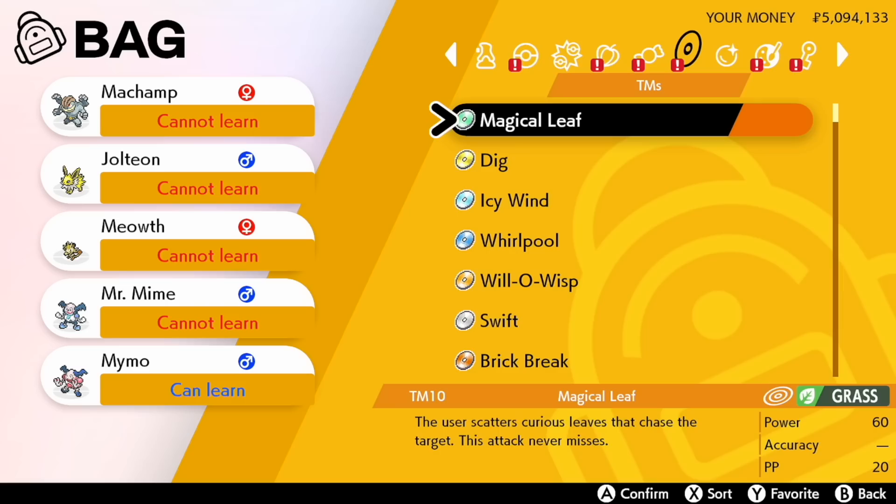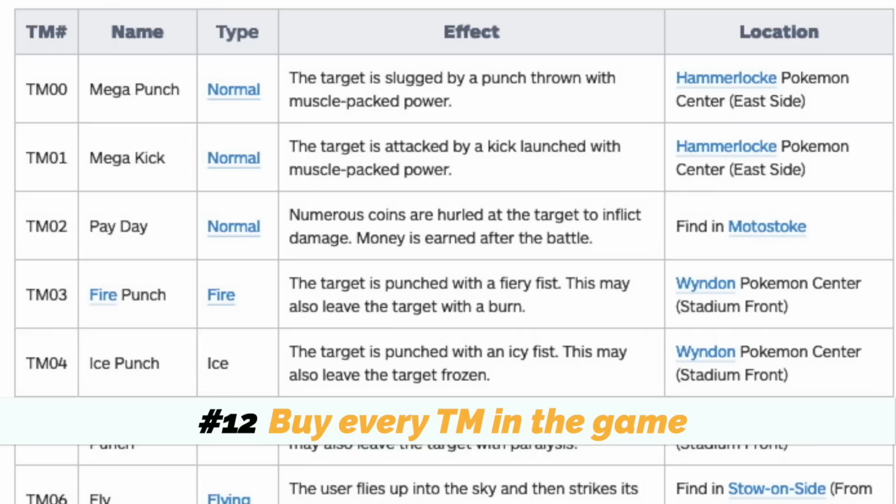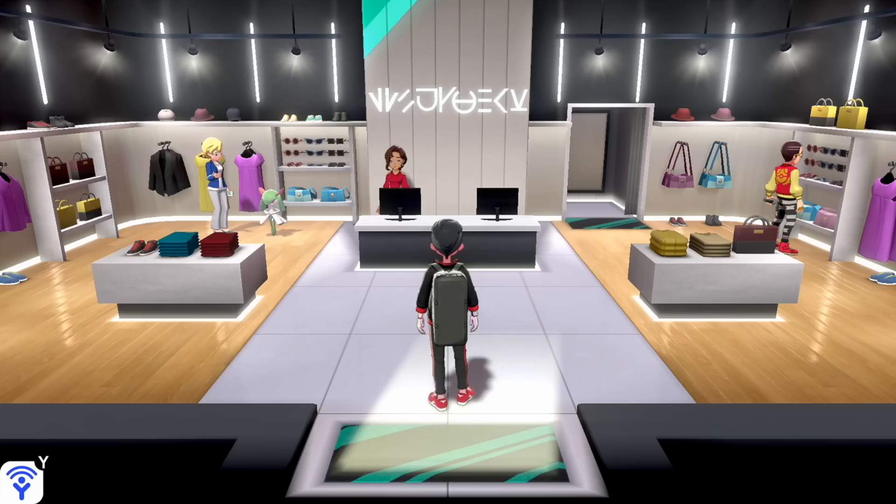Number twelve: buy every single TM in the game. I'm sure you have lots of money at this point, but get all the TMs from all the Pokémon Centers. If you have all the TRs, great — otherwise, get into some more raid dens. Going to every Pokémon Center and the Battle Tower accounts for 44 of the 99 TMs in the game. The other 42 are in the wild or from gifts, and purchasing all of them will cost 1,690,000 Pokédollars.